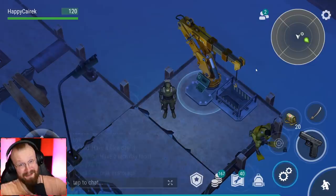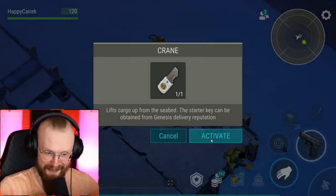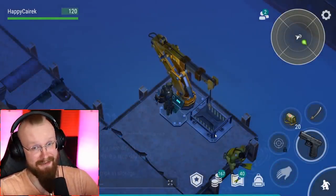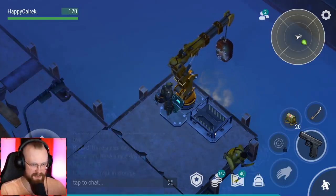Hey guys, it is me Hipposurik, and welcome back to Last in Earth's Survival. We're gonna start off this video by opening up the Sunken Crate because I've gotten this key, so why not open it up? I'm also now above level 10, so we should be able to get propellers here.